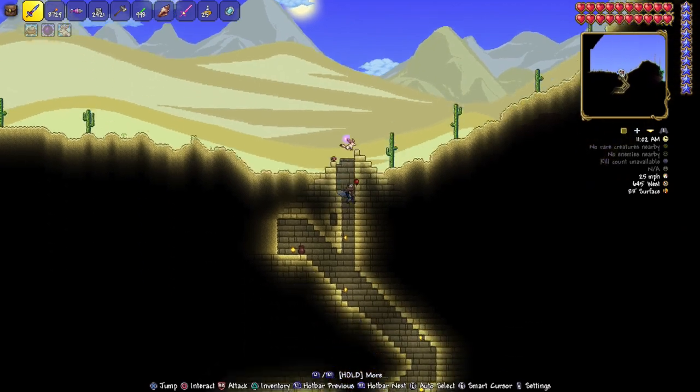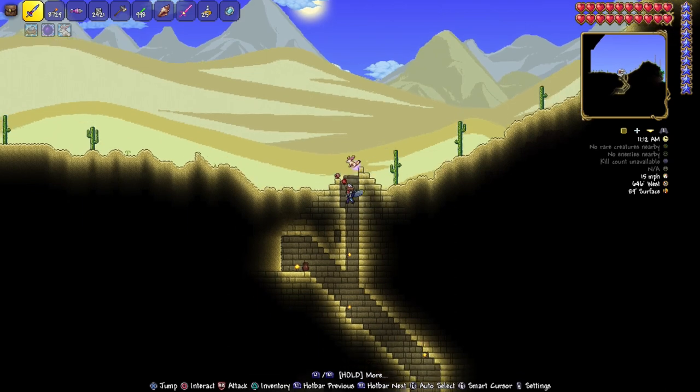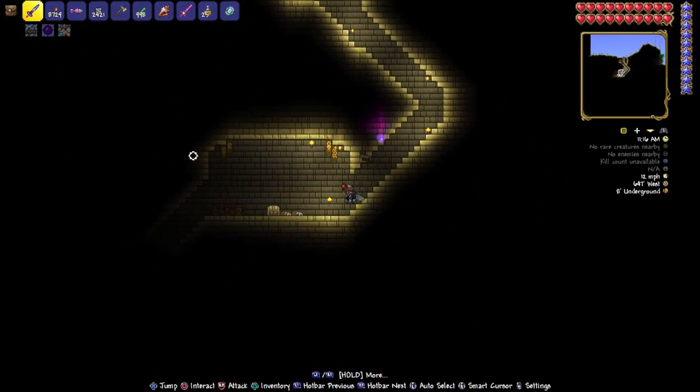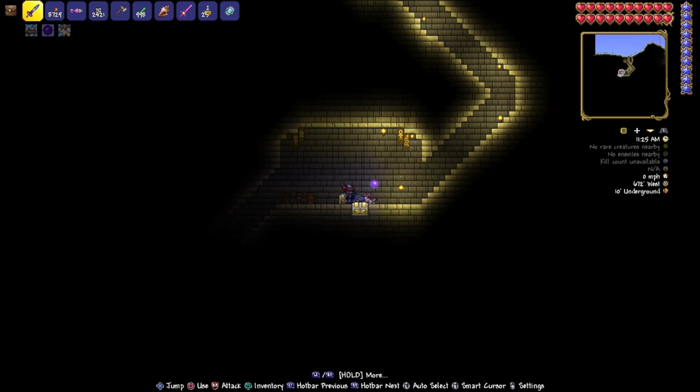Let's stop right about here because we're at the top of a pyramid. There will be a whole pyramid there — I just had to dig down for purposes of the video. We're at 644 west by 102 surface. Dig on down, head on in here, and boom — we're in a pyramid. There's going to be a bunch of pots and stuff like that, and there is a gold pile. We are at 672 west by 10 underground.